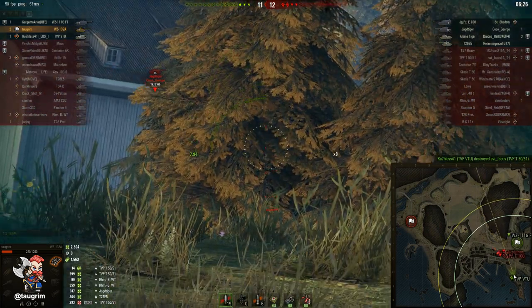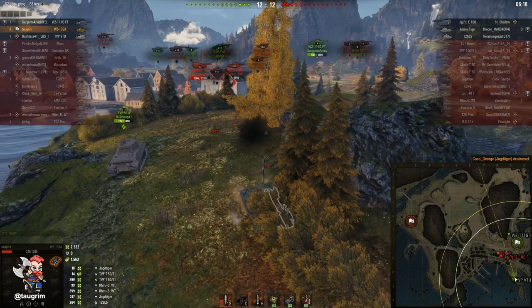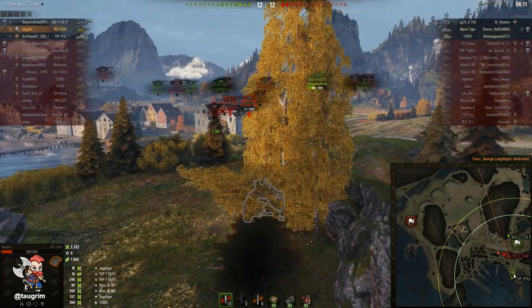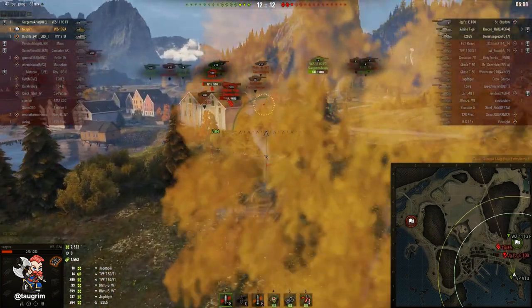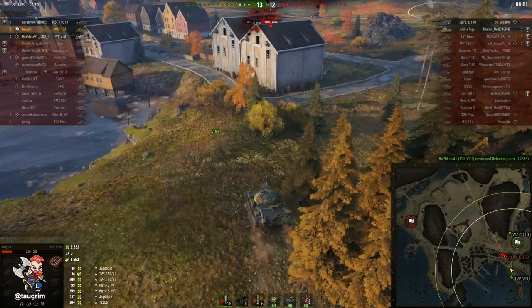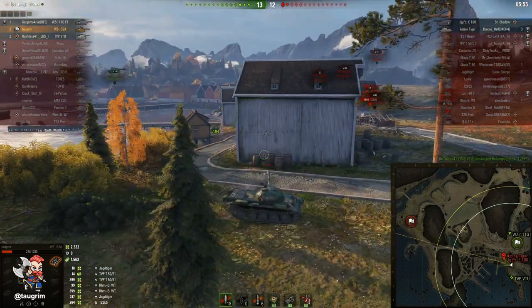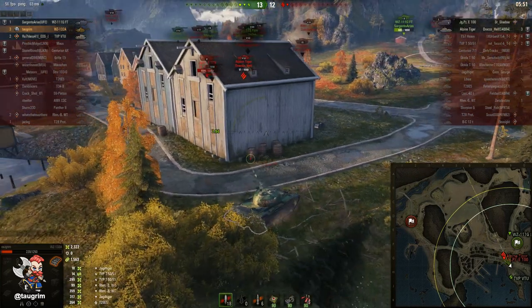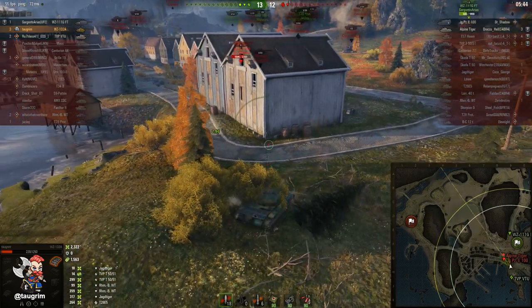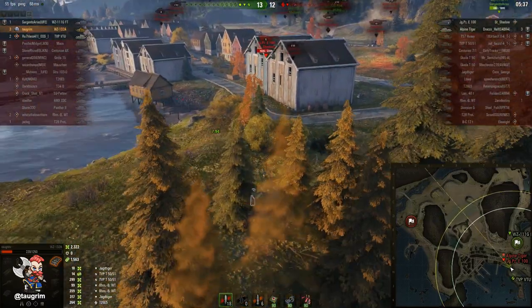That was absolutely huge. We've now destroyed their zero-line push. They had us hemmed in, pinched from two sides — but now the opposite is true. Their three remaining tanks are all in city, and we've got a tank destroyer to the north of them and the two of us down here playing vision games. We went from an absolutely terrible position — down five tanks and a ton of hit points — to now being in the driver's seat. The main thing I need to do is just not do anything stupid. The JPE is most likely not looking in my direction, but I don't know where their Alpine Tiger is looking — as it turns out, he's looking right where I am. Their JPE-100 should have been more aggressive earlier; now he's in a tough position because wherever he moves he'll be shootable from one side or the other.